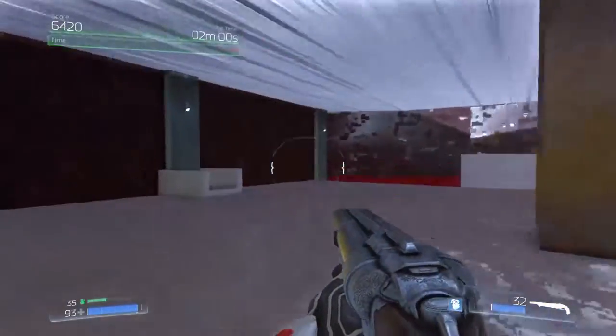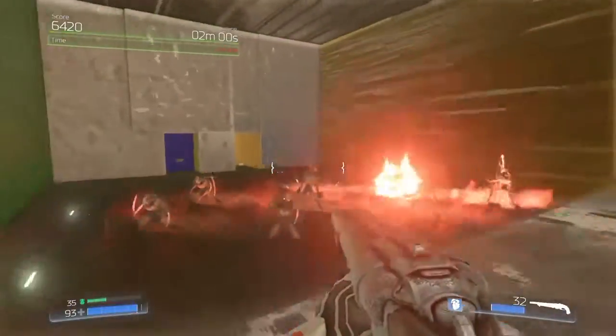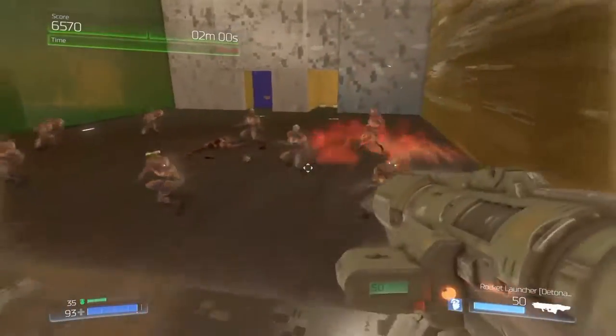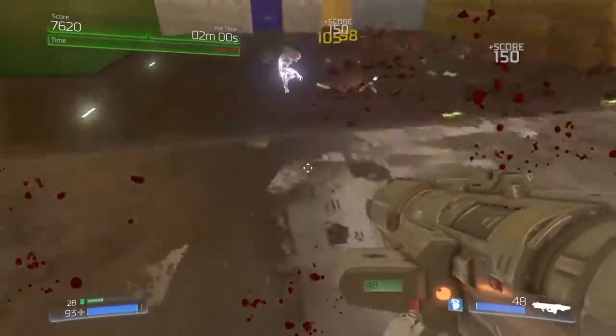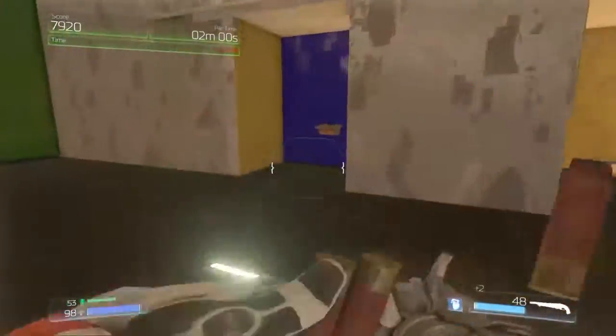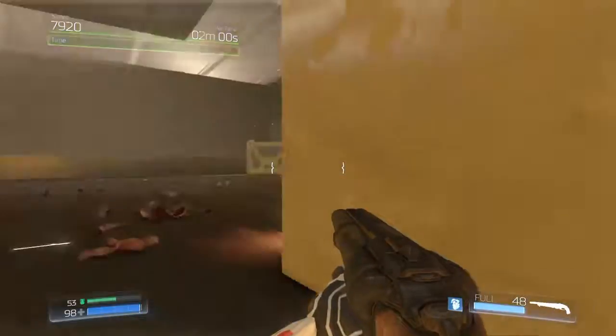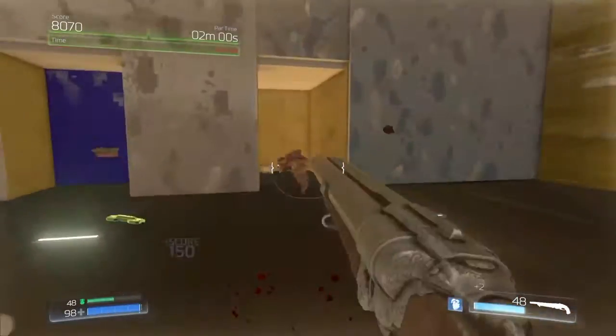Oh there we go, just takes me back here. Now we should be in — yep, here we are, a room full of imps. This gives the rocket launcher a reason. Look how powerful that was! Oh, it's got more imps in it.